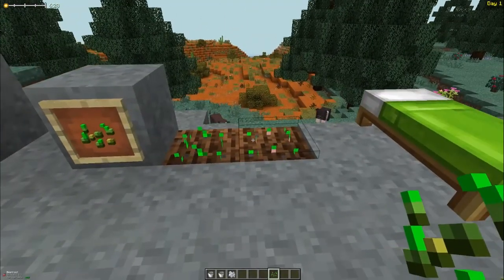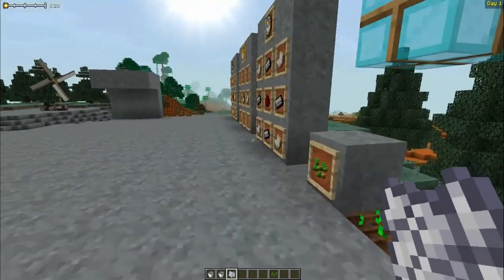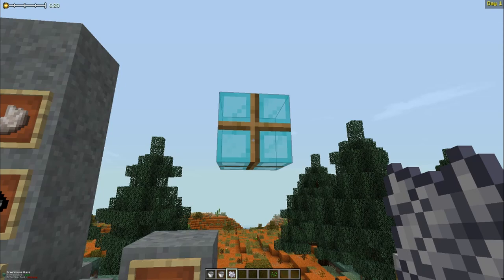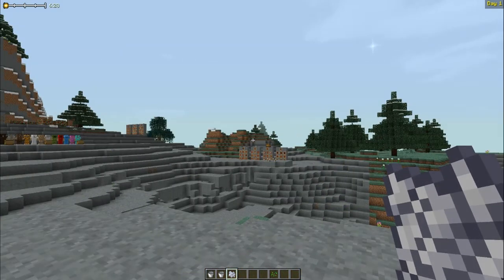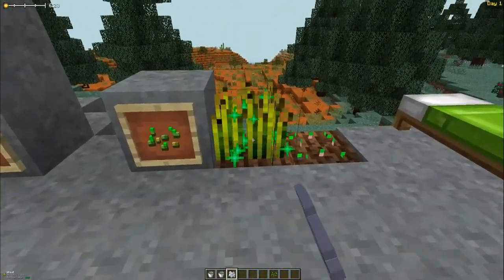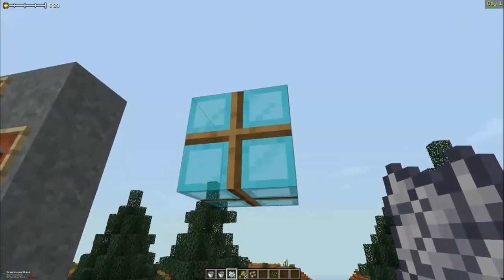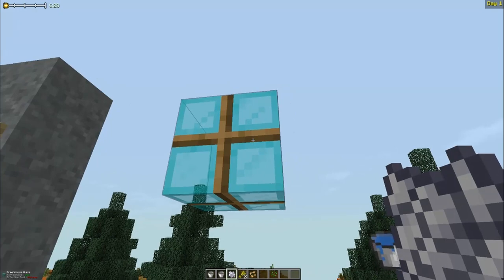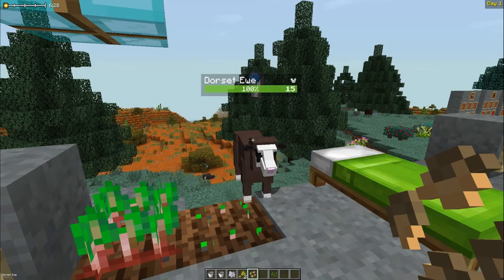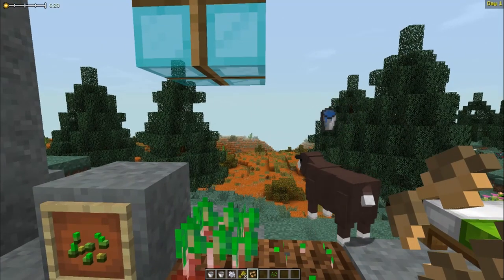For example, beetroot only grows in autumn — clicking to plant it out of season does nothing. You can get around seasonal restrictions by using greenhouse glass, made with cyan dye obtainable from swamp fire flowers. Crops under greenhouse glass within seven blocks above them will grow regardless of the current season.